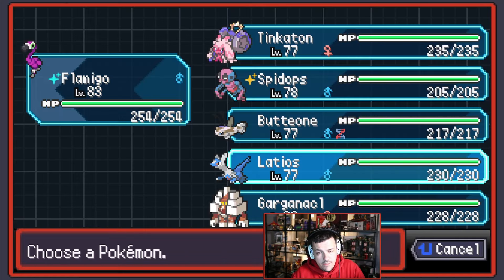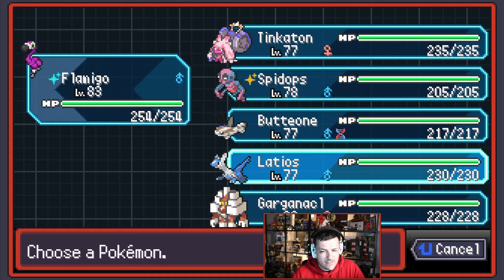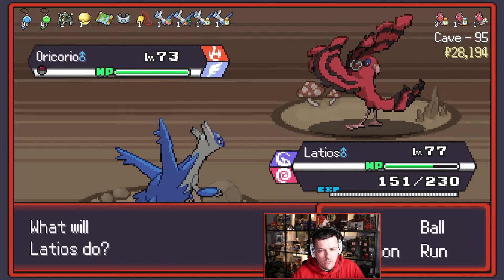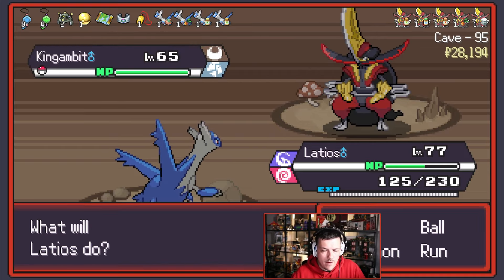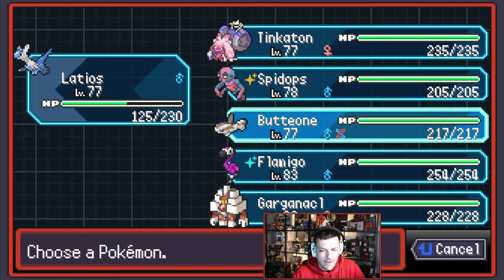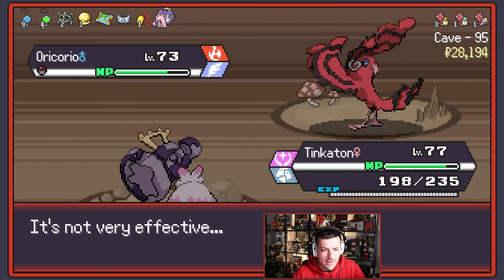We're going to send out next — Oricorio. Do we switch? Fire type and Flying type — no one is especially good, maybe Gorgonaggle. I just feel like Latios will be relatively good here — not amazing but pretty good. Dragon Balls? Why not? I have myself a Microfusion and we've got a King Gambit in there who I can't hit with half my moves. Let's go for Tinkaton — Magical Torque, boom, never mind then. Sure, we can Ice Hammer you and that's pretty good. Hurt yourself in your Confusion.